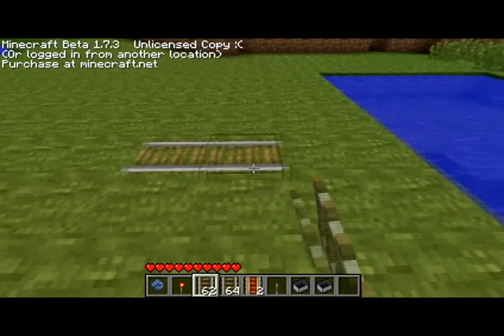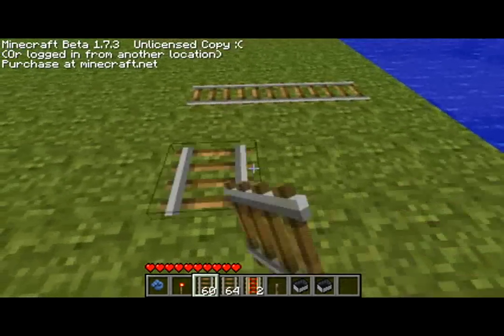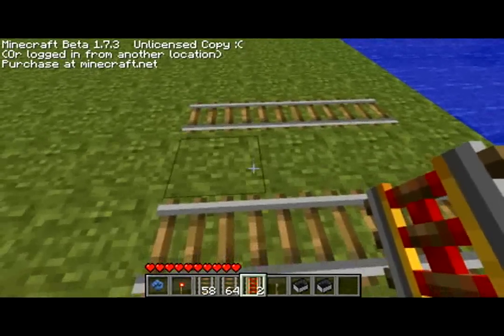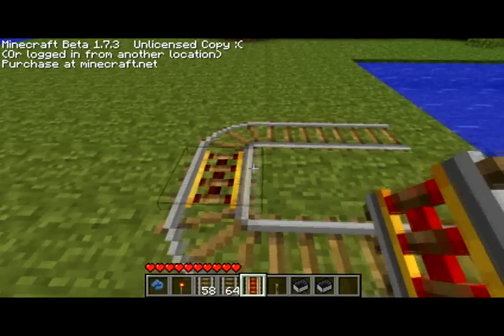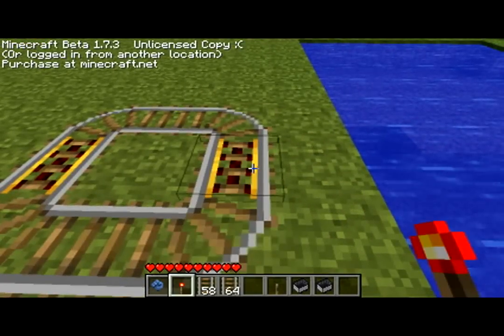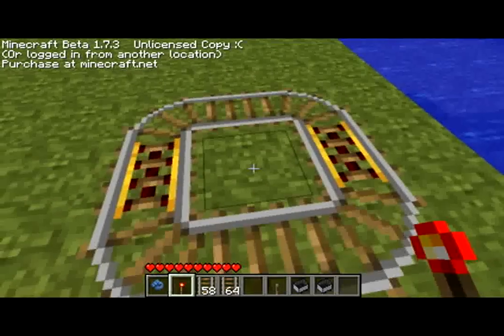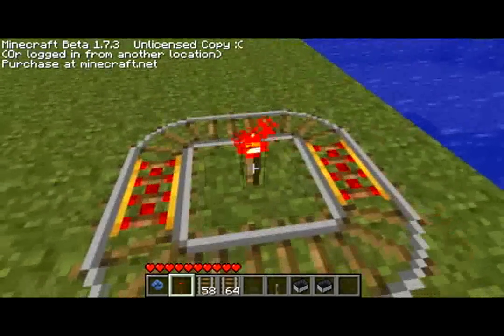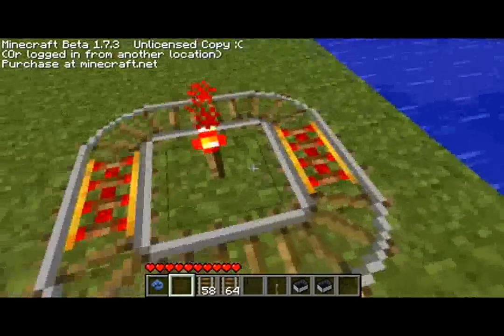Put the rails like this and like this. Now get the powered rail, place one like this and the other like this. And now put the redstone in the center of this circle so it's powered.